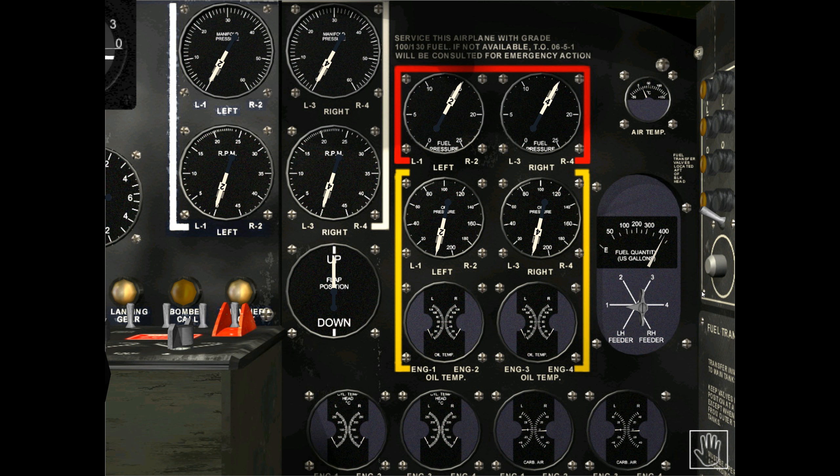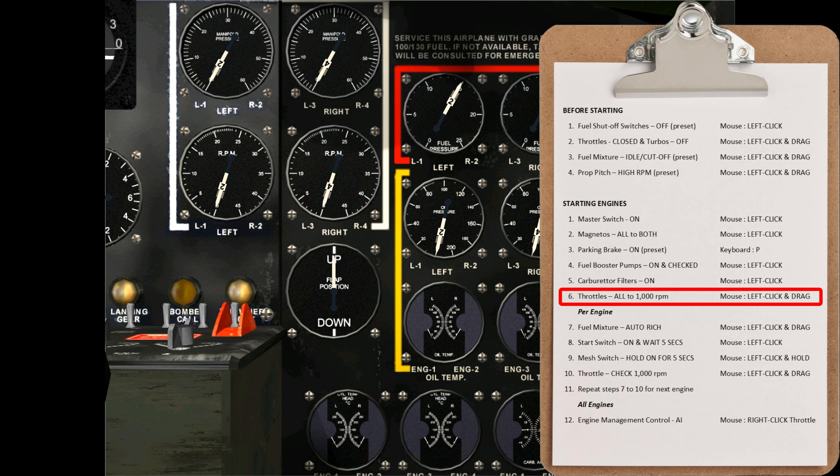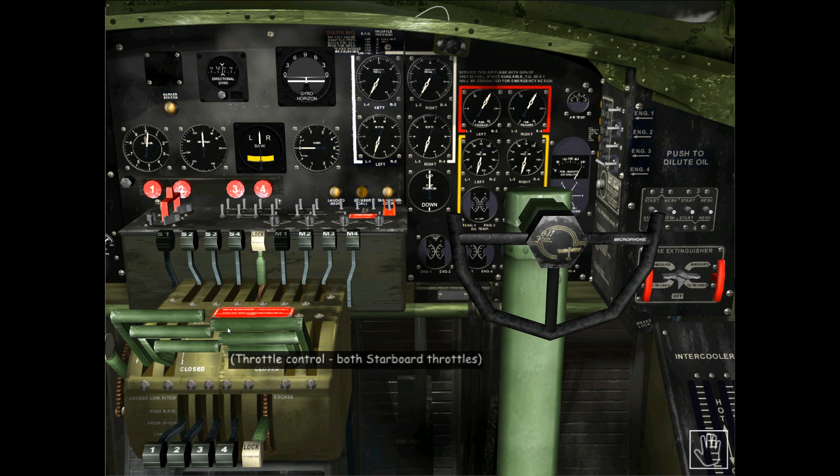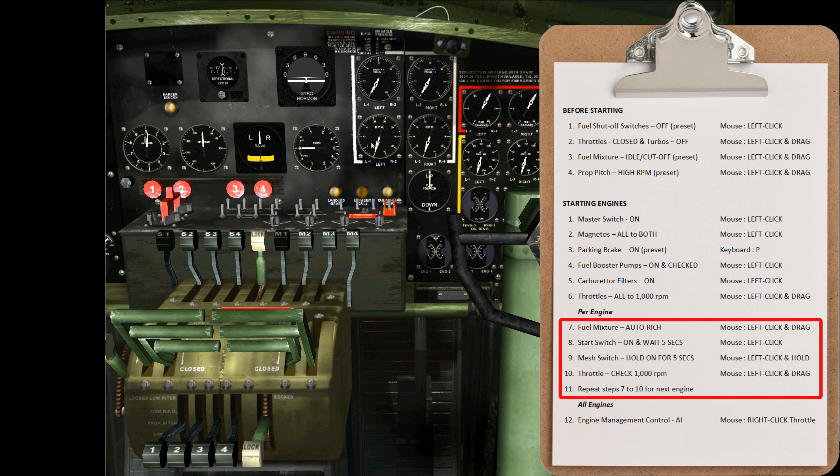The next step is to preset the throttles to around 1,000 RPM for all engines. Go back to the co-pilot's instrument overview by pressing F5, then use the left mouse button to move these throttles up a small amount — roughly three quarters to one inch in reality. We'll make minor adjustments as necessary once the engines are started if the RPMs are not at the 1,000 target mark.